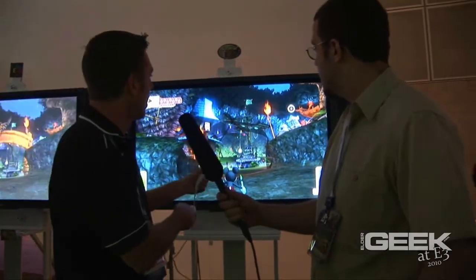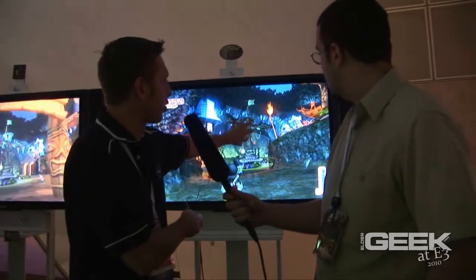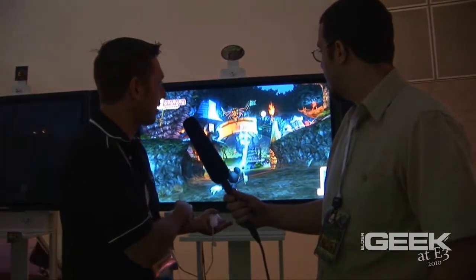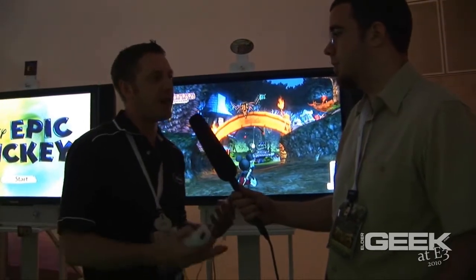I don't collide with it anymore — I can walk through it. You can also see that there's a bit of a ghosted image left behind, and that's an indication to the player that I can point with my remote again and apply paint this time to bring it back into the world. There are going to be times where you'll want to use paint and thinner effectively to control your environment and the characters in that environment.